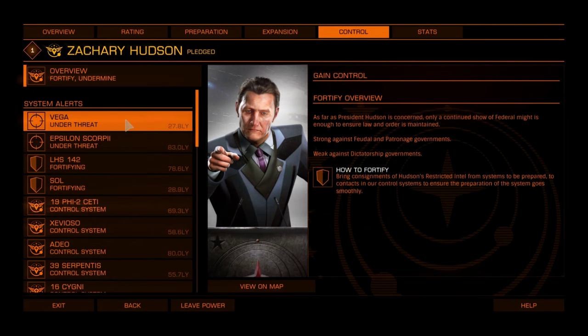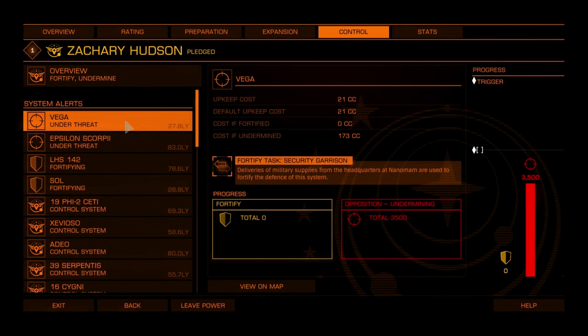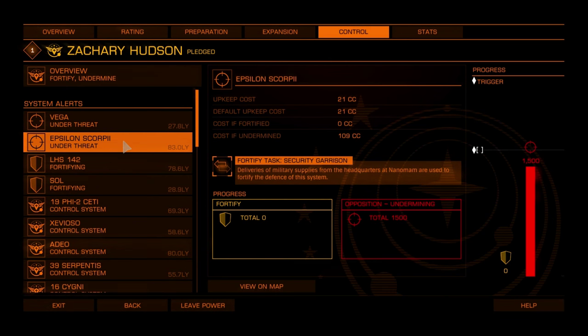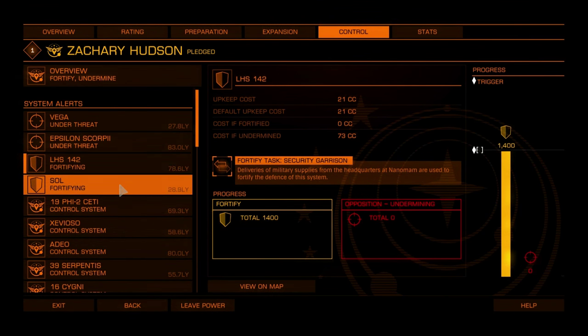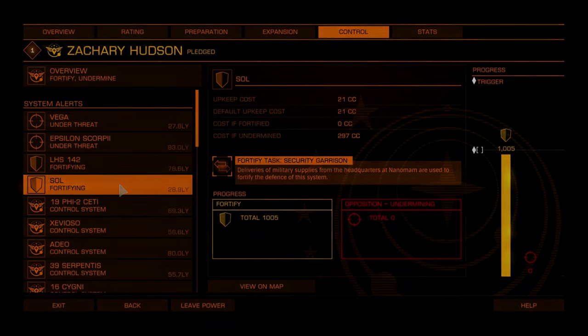Rival powers can also undermine your controlled systems. Check the control tab to see if any rivals are attempting to undermine you. Different powers have different methods of fortifying and undermining, so ensure you check the control tab for more information.